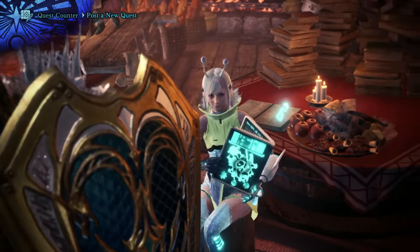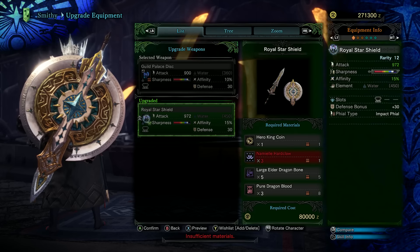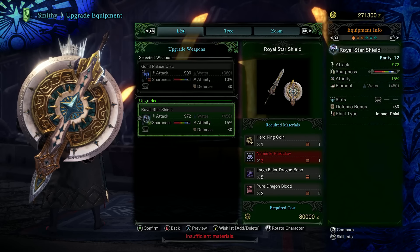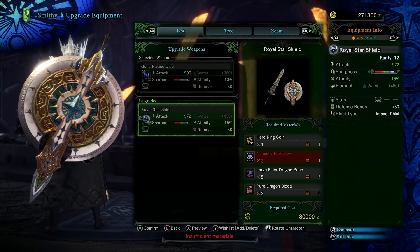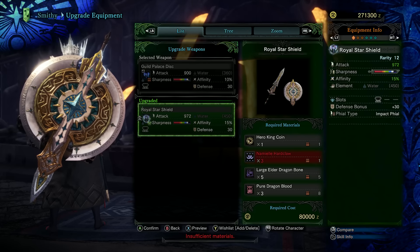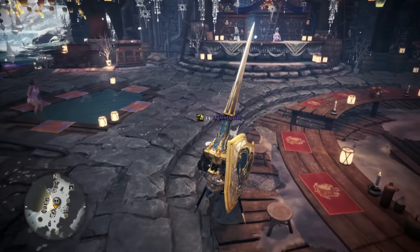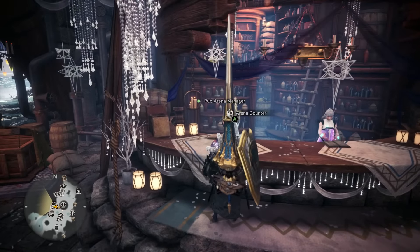We previously took a look at the event that you can farm to get the Guild Palace weapons. These are some of the best looking weapons in Monster Hunter in my opinion. So how do we go about upgrading them to Rarity 12 and unlocking their full potential? We're going to need a Hero King coin as well as some Master Rank Elder Dragon materials. You may have seen various weapons requiring these coins, but you've never really understood where to go to get them.